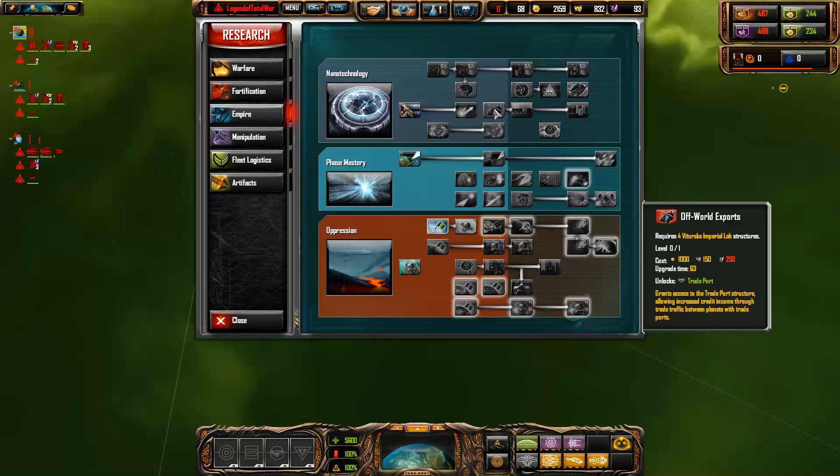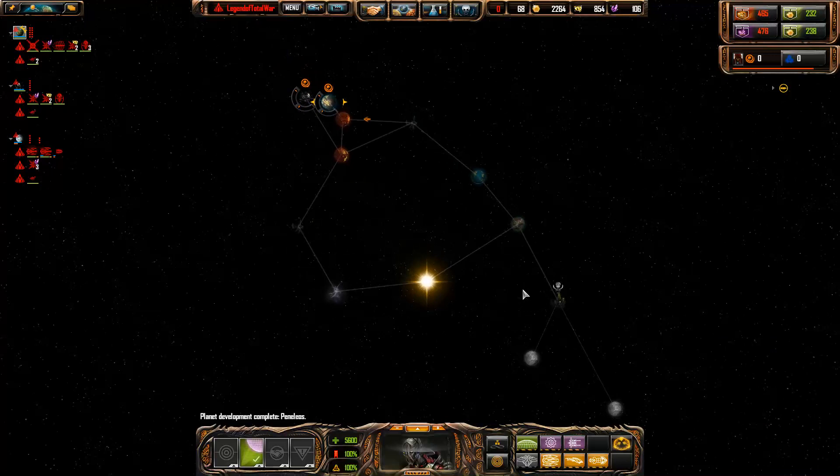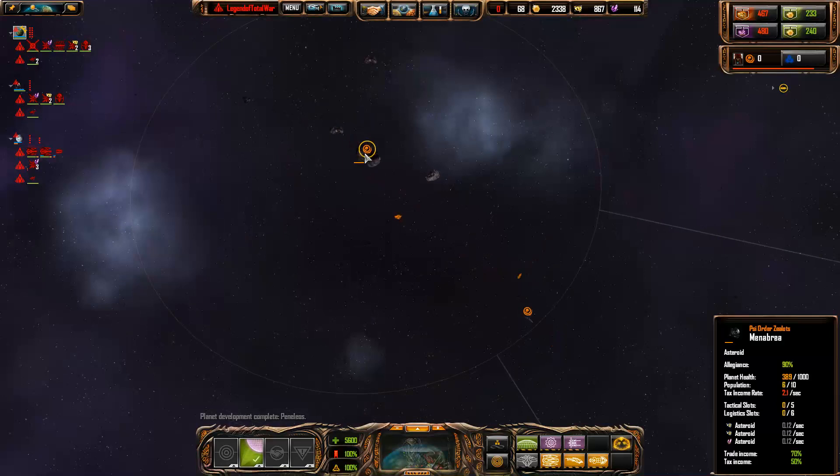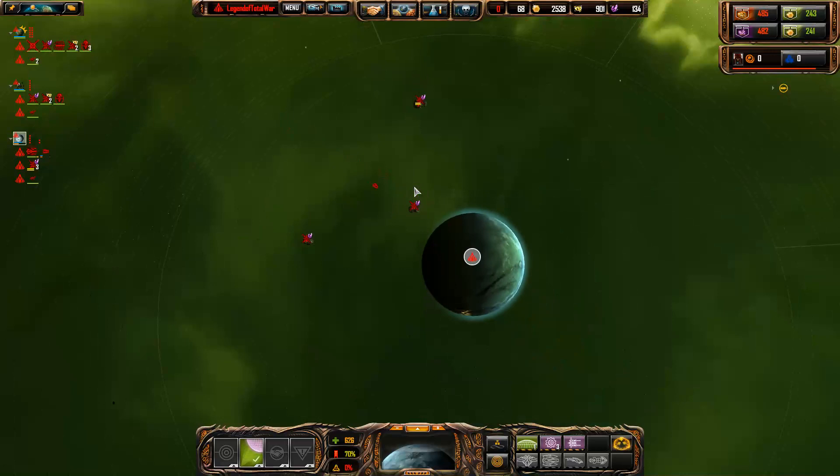I've got plenty of credits - I could purchase some crystal but that's really not efficient. Let's have a look at how our allies are doing. They've scouted out. The pirates are over there - they're probably closer to the enemy. They've taken the asteroids - they're way slower than me. I don't particularly think I've done a very fast start.